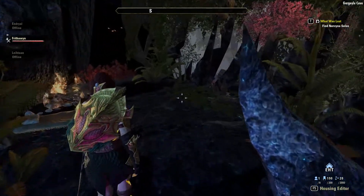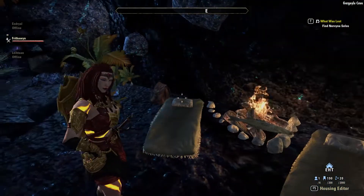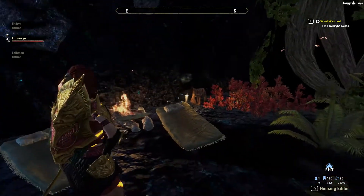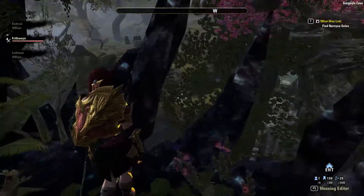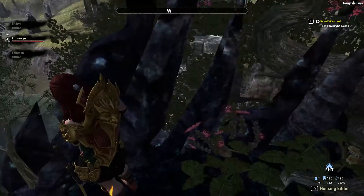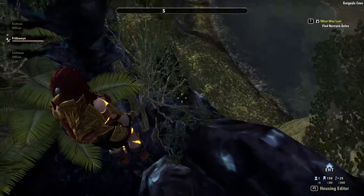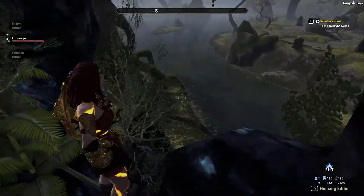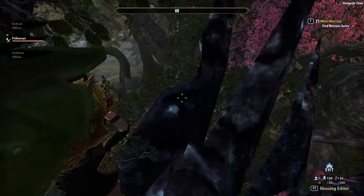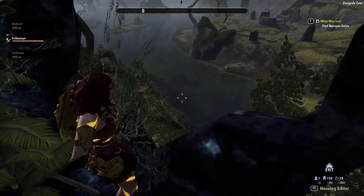Here we have some poor soul's campsite — wonder what happened to them, they disappeared. And if we look out, we have actually quite a lovely view: there's an alien room over there and the river down below. We're actually technically right now standing on top of the roof of the house.